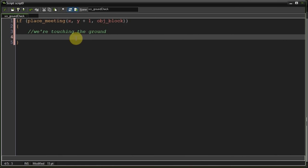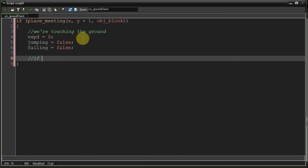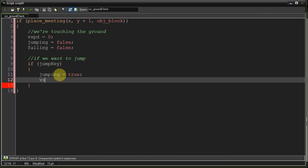When we're touching the ground, v_speed equals zero, we are not jumping, and we're not falling. Now if we want to jump - because remember we are on the ground - if jump_key, that's the key from script_detect_key, if space is being pressed, then jumping equals true, and v_speed equals negative j_speed, which is our jump speed. It's negative because we're jumping up towards the origin of the room.